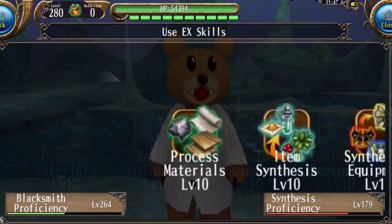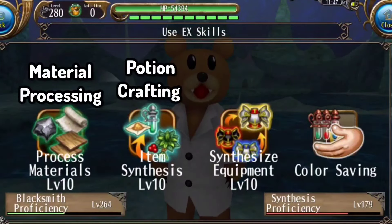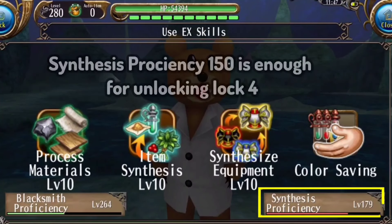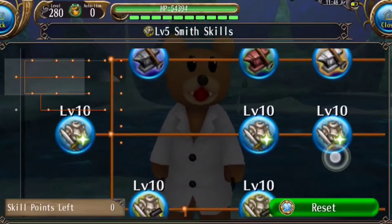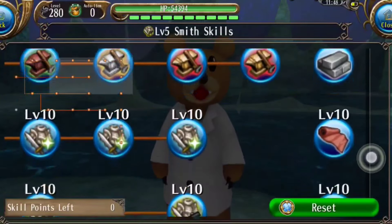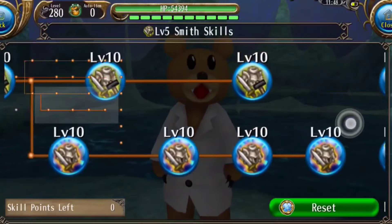This will help us in statting. Same goes with the Alchemy panel — we can process material, synthesize items, synthesize equipment, as well as save color equipments. I also have a very high proficiency, but you need around 150 for log 4 only. Let us look at the skills now. Basically I have every level 10 of refine as well as all the proficiency and material reduction skills. These are very essential and you have to have 10 on them.